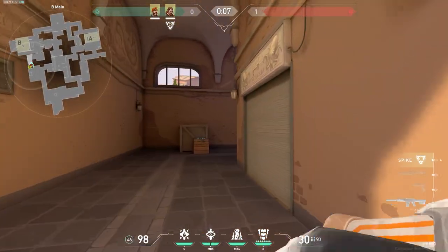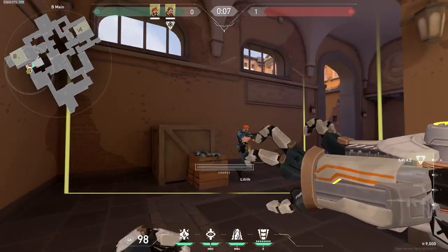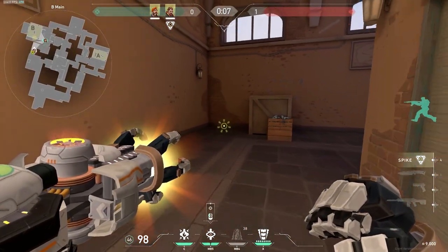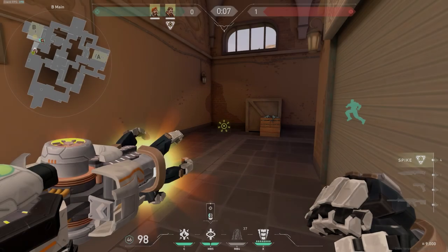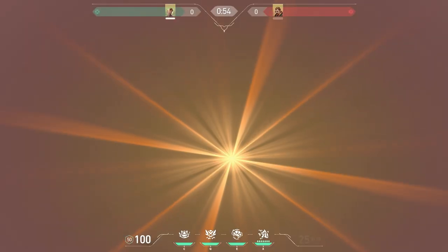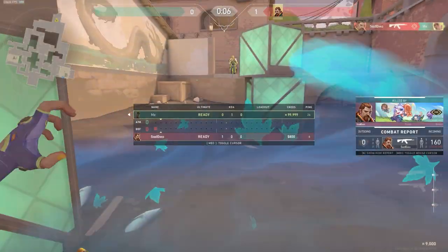The next agent on our list is Breach, and we're stepping up the obscurity with this one. So you're pushing B on Ascent, and you've just stunned main to clear it for your team. You're still far back, but there's a way to flash site without flashing your team. If you aim your flash just here on the lower-grade trim of the wall to the left of the wooden box in main, the flash actually goes all the way through to site. So any players pushing lane can have a flash set up for them without blinding them as they go. If you're a Breach main, this one's a must-know.